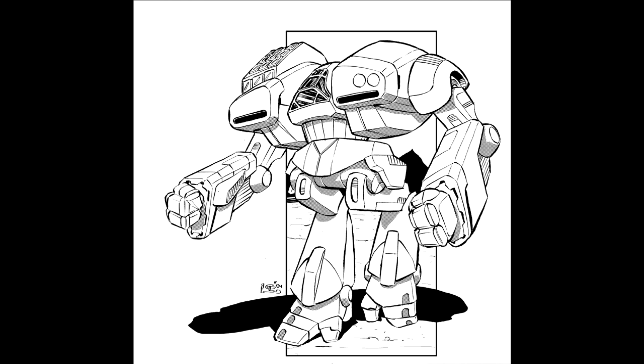The Howler stats: Mass 20 tons, chassis Type A endo steel, power plant Firebox 140, cruise speed 75 kph, max speed 118 kph, no jump capacity, armour Compound H17 ferro-fibrous. Armament is 3 Type 5 Longbow LRM-5 launchers. Manufacturer is CJF Factory Zone 5, primary factory on Blackjack. Communication system JNE Integrated, targeting and tracking Mk4 TTS. It walks 7, runs 11, has 10 double heatsinks for a heat capacity of 20. Armour values: 7 on the head, 8 on the CT with 2 rear, 7 on the right and left torso with 2 rear each, 5 on the arms, and 6 on the legs. All 3 LRM launchers are located in the right torso, which is also where all the ammo is. It has 72 shots of LRM-5 ammo, meaning it can stay in the fight for a very long time.